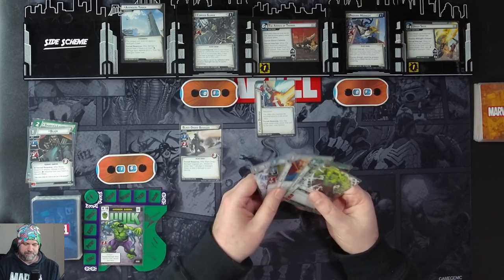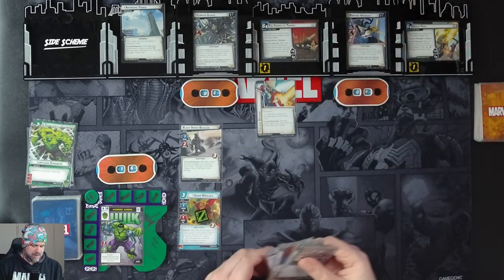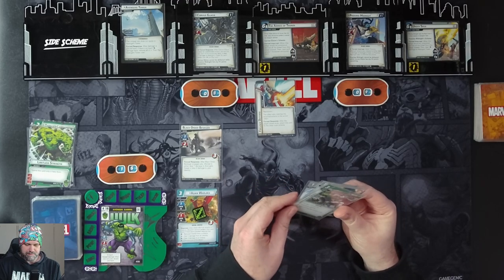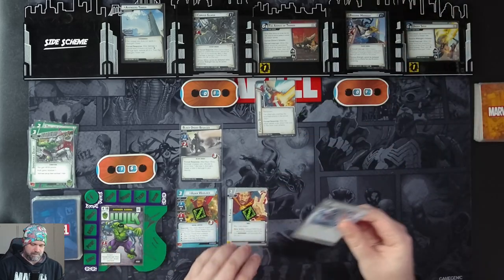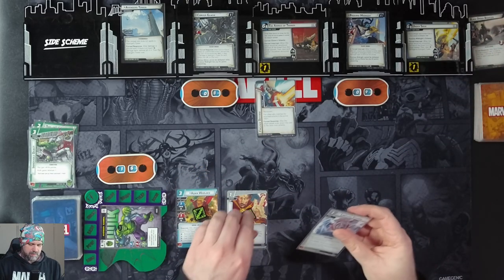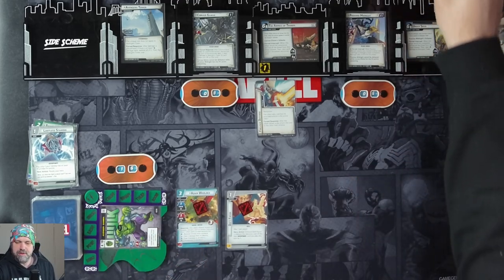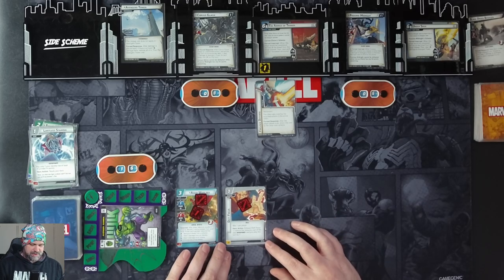We'll flip up to Hulk. We'll use Limitless Strength to put in Adam Warlock — he's a thwart of one, attack of one. After he attacks or thwarts, we can discard one card at random from our hand; if that card has a certain resource icon it'll do various things. We'll spend one resource to put in a Def Focus. Hulk will attack for three to knock the Black Order Procedure out. We'll use our Def Focus for a Limitless Stamina to ready, then attack Proxima for three, taking her down to six. Adam Warlock will thwart for one, taking one consequential damage.